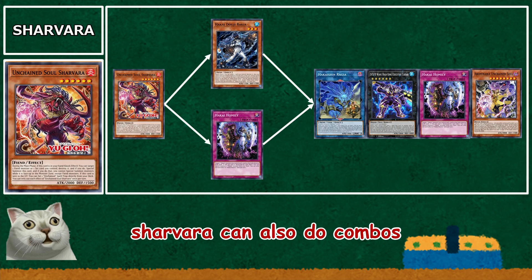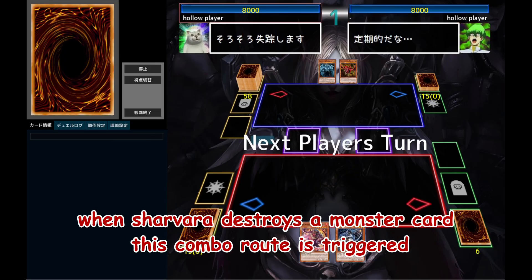Sharvara can also do combos. When Sharvara destroys a monster card, this combo route is triggered.